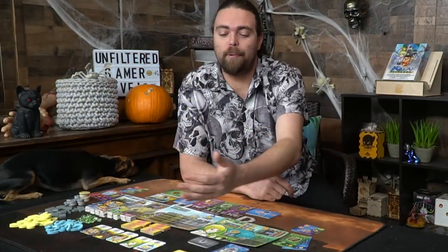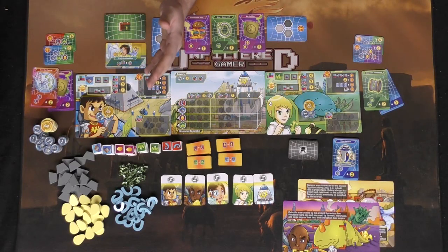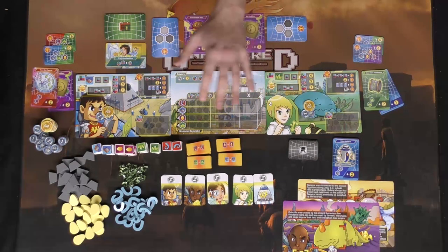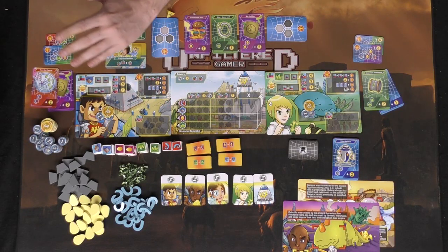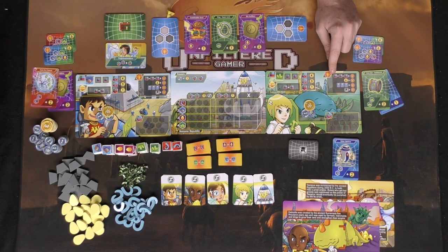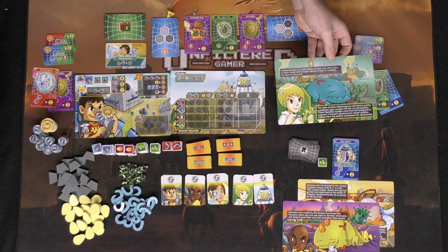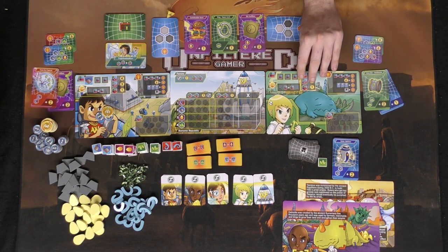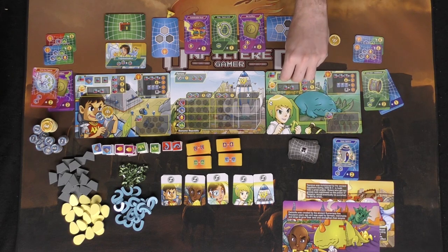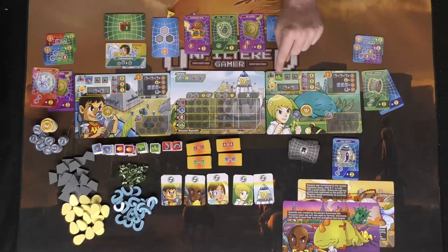Here is Capital Gains Studio's Kaiju Exchange, set up for two players, but it plays up to four. In this game you're going to be choosing one of the four different player boards. Each player board is a different type of monster — each one involves currency. This one here is going to represent Inflation-sorus, which drops ooze on the ground that crystallizes and gives it monetary value. You're going to start with five Won and one worker with crystals on it.